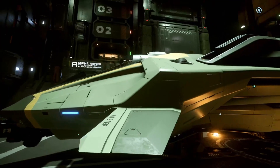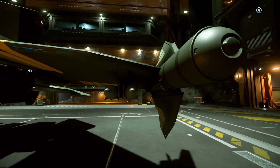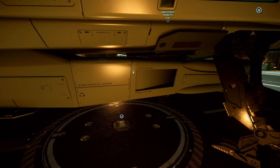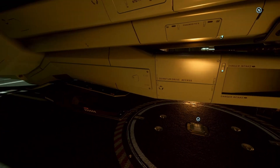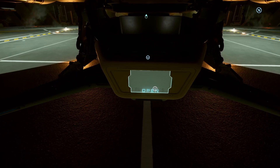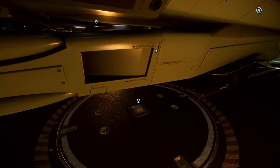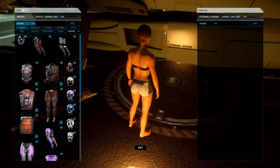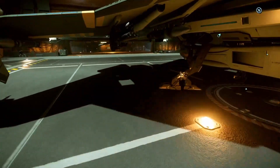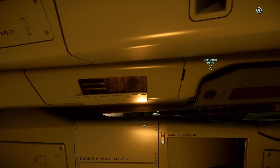I want to try climbing up this ship. Last time somebody informed me that this area is the quantum drive access — the quantum drive is down there, but it's also the personal storage area and the fuel access. On the right side of the ship we have a storage box, a little fuel access in the back of the ship, and the quantum drive diagnostics.